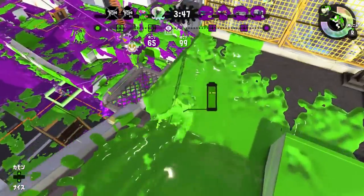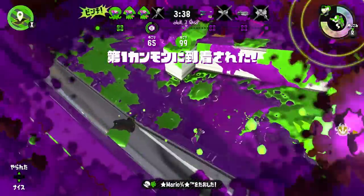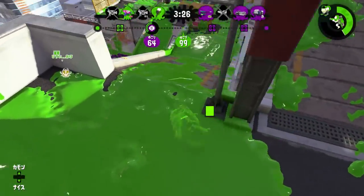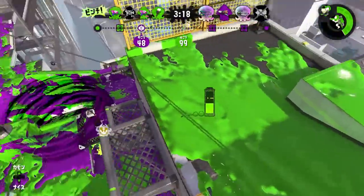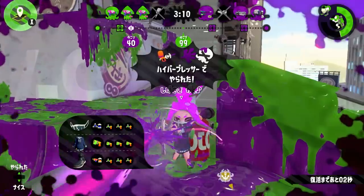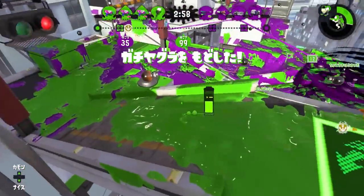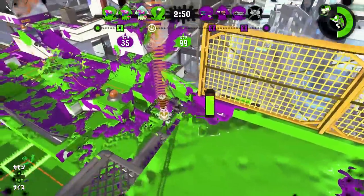For normal clothing main abilities, we have Haunt, Ninja Squid, Respawn Punisher, and Thermal Ink. Ability Doubler is Splatfest exclusive so I won't cover it. Haunt allows you to see the person that killed you last. In Splatoon 1 it would mark the opponent and make them visible to everyone on your team, but now it's only visible to you. That doesn't make it very useful for your team. You can still provide information verbally to teammates, but it just doesn't do enough anymore. There's not really any point in running it.